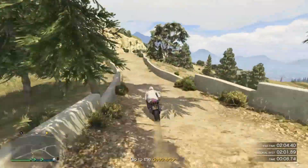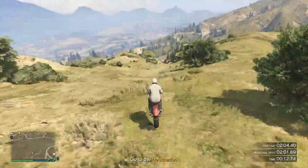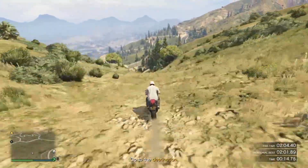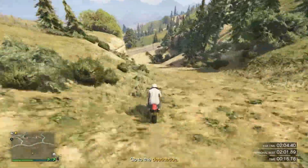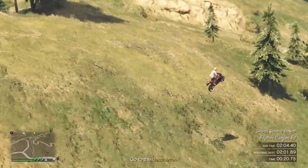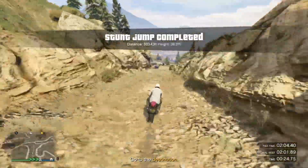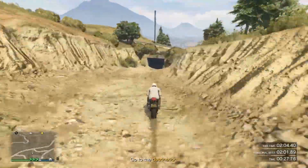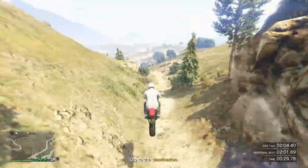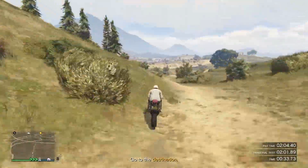First off, we're going to start by going up this dirt path. Once you get to the end, cut off to the right and start heading down this grassy hill right here. Once you get to the bottom, we're going to hit this big ramp. It's a little sketchy because you don't know where you're going to land, but don't worry, you'll be all right. It gets a little narrow right here, so be careful, and then down here we're going to cut through this tunnel.